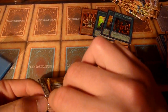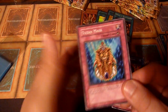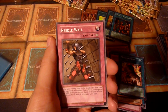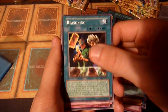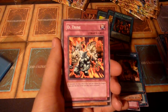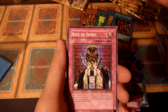Come on, last pack — what do you have? Give me another Dust Shoot, then I have two Dust Shoots and two Metas. Or even holo number five — I'd be down for that. Needle Wall. Reasoning — decent common. And let's go, Vincella. But I'm not mad, I'm definitely not mad. D-Tribe. Bird Face. And Rite of Spirit.